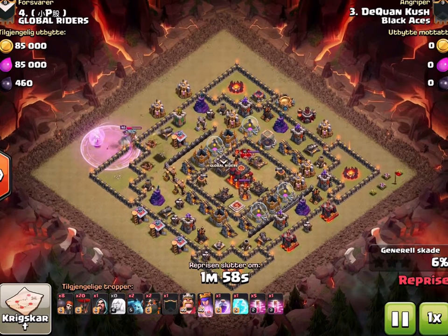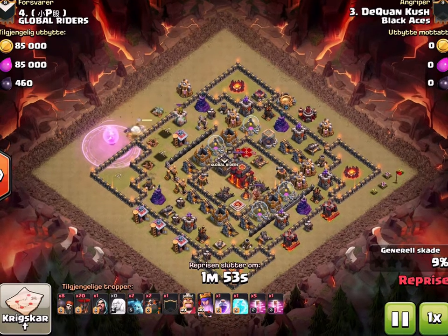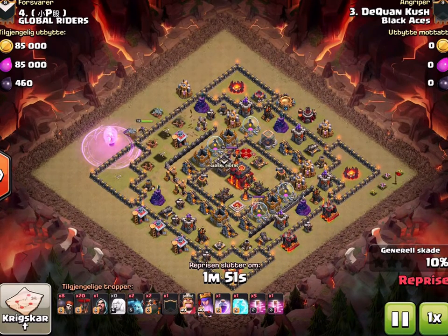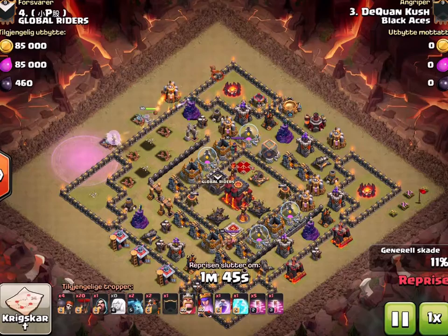Got her that area cleared up, walked her this way. This attack — I mean, these locked bases are ass. If you're Town Hall 10 and you're not three-starring these things, you're absolutely terrible. They're so easy — you can have 30-30 troops and three-star these bases.